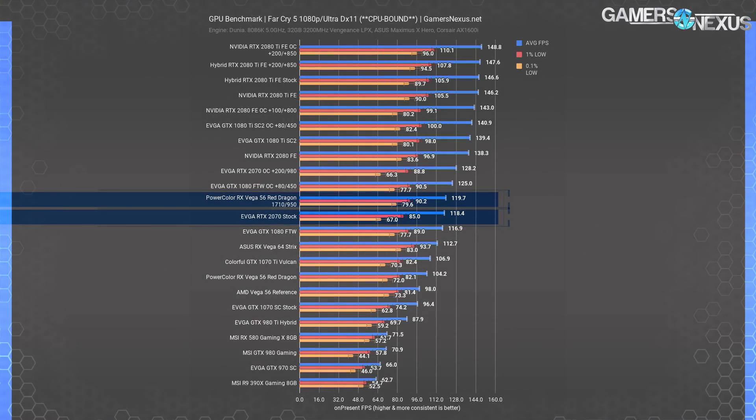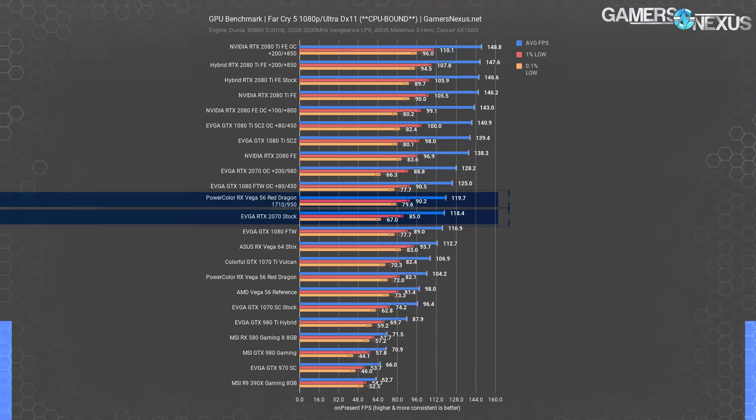At 1080p, Far Cry 5 becomes CPU bound at the absolute high end, but dodges this complication with the parts we're testing today. The Vega 56 reference card plots 98 FPS average instead of the PowerColor model's 104. Power modding Vega 56 gets us to 120 FPS average, a remarkable climb of just over 20%. The RTX 2070 is within margin of error at 118 FPS average. Once again, we've managed to minimally tie or marginally outpace the RTX 2070 with a modded Vega 56. If you're willing to mod the Vega 56 card, you're probably willing to do at least a simple overclock on the 2070 anyway — this overclock on the 2070 gets it to 128 FPS average, but the gap has gotten much smaller than previously.